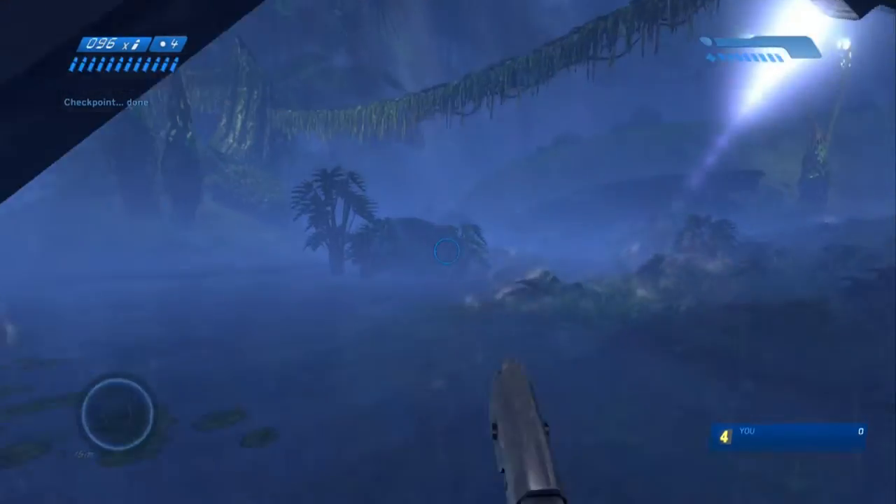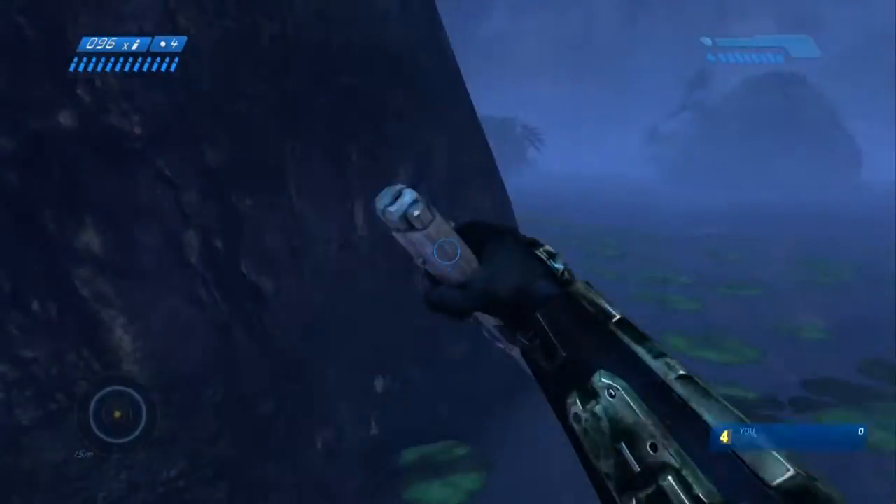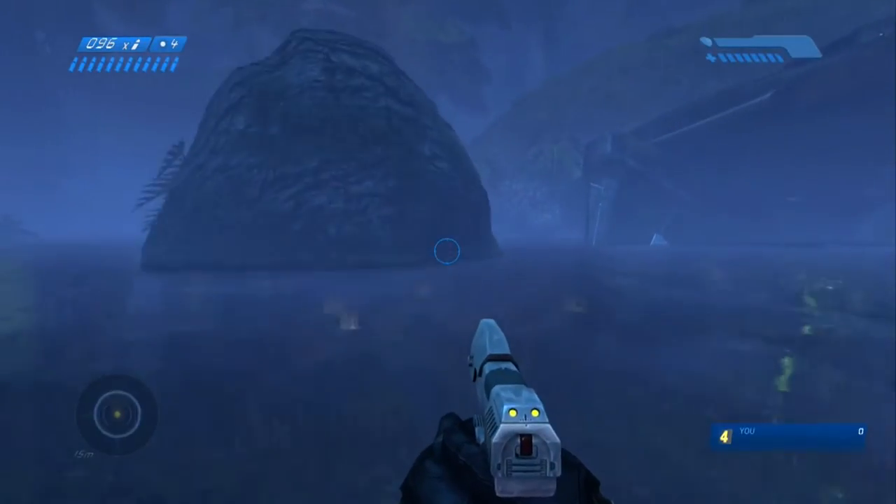What's up everybody, Silver here with another Halo Master Chief Collection Achievement Guide. This time we're doing Circuit Breaker, which is in Halo CE — beat the par score on 343 Guilty Spark.